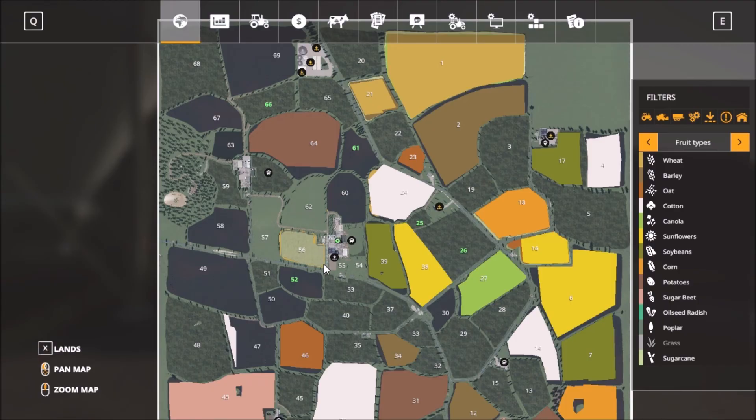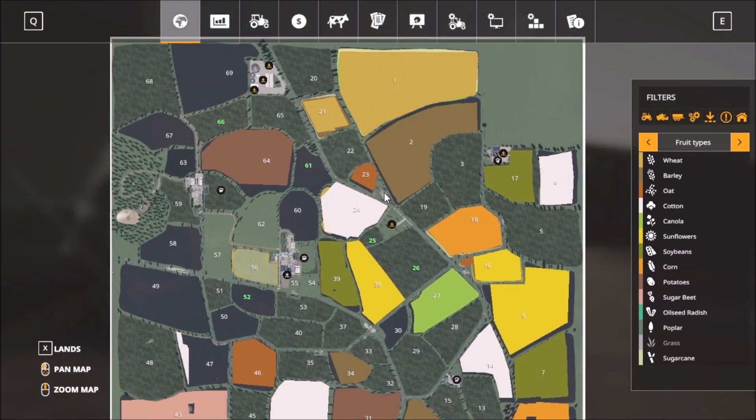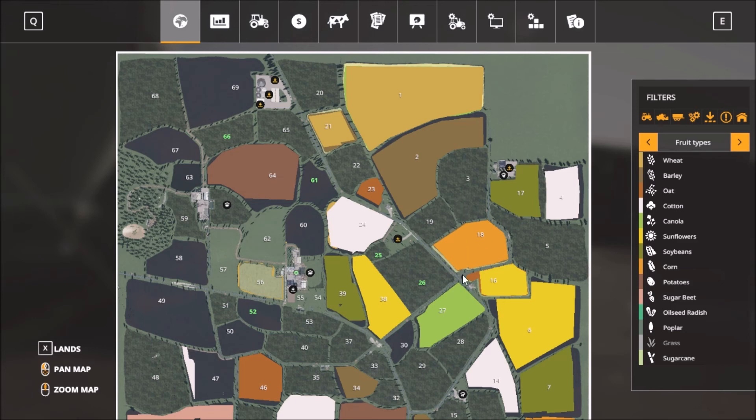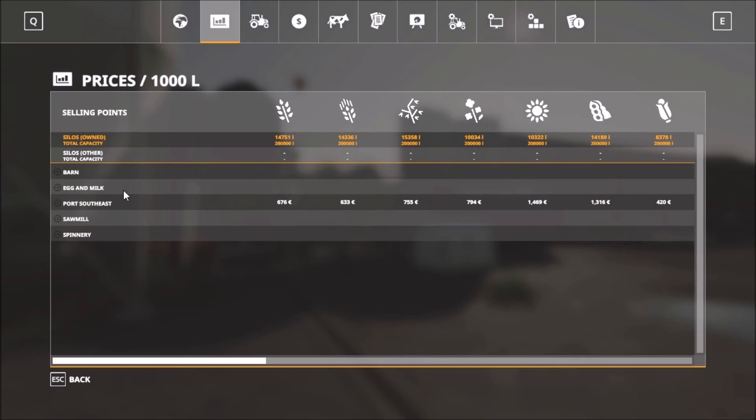From the main farm I'll drive and explore the map, use the main roads, and visit the sell points. Lots of road to cover. Looking at the sell points and fruit types — standard fruit types, no additional crops. And we have five sell points.